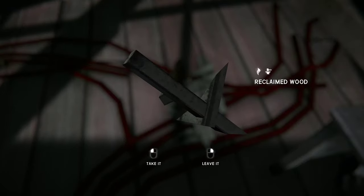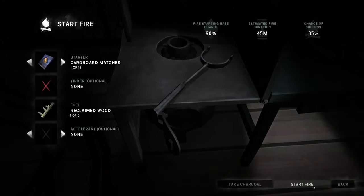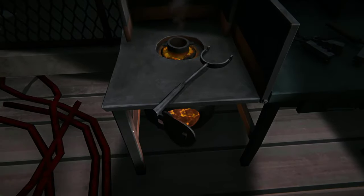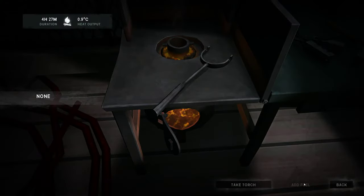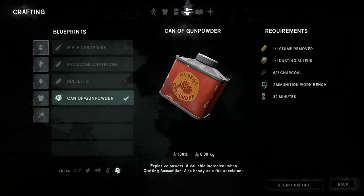We're going to start a fire. First you need to craft a can of gunpowder. You need stump remover, dusting sulfur, and charcoal. It takes you 30 minutes.